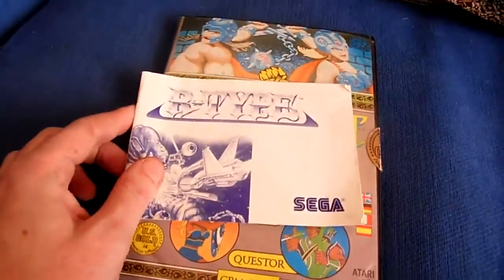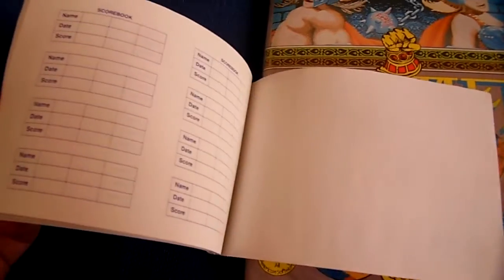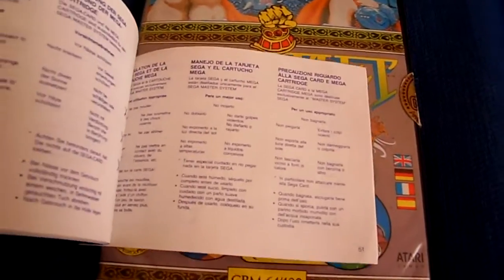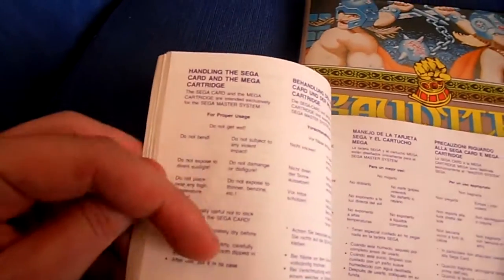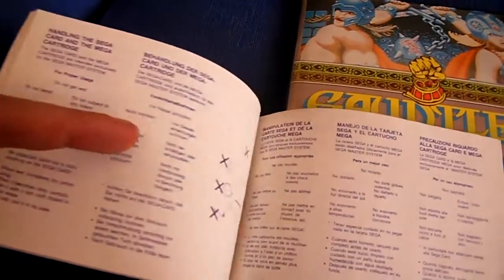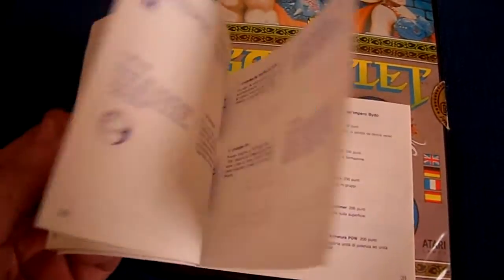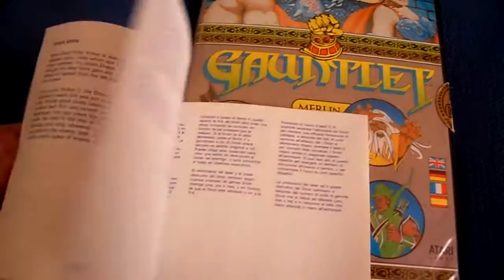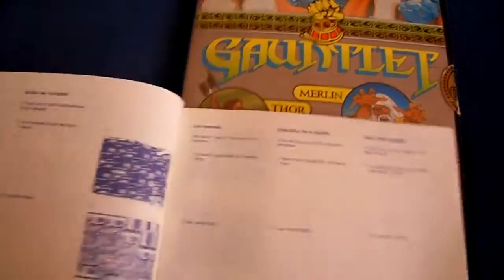Moving on to 8-bit systems, we've got R-Type here on the Master System. There's the scoreboard bit at the end, but just look how much foreign text was in this. The English bit is this little row right here, and then we've got German and French and Spanish and Klingon and whatever else you need. The manuals weren't bad, not really illustrated really well, but for some reason I kind of enjoyed them. Look at that pitiful little screenshot there - absolutely pathetic.